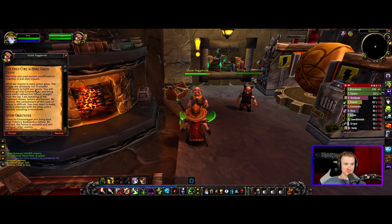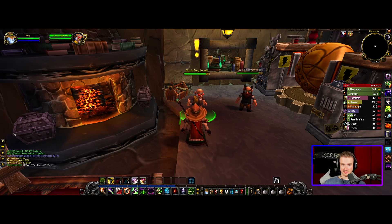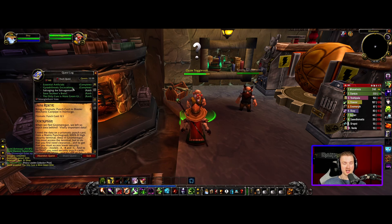The quest text reads: 'Not only was your sample insufficient in quantity, it was also impure. What we require is more green glow. The troggs are not irradiated sufficiently to fulfill our needs. You will have to go into Gnomeragon and bring back radioactive fallout straight from the tap — specifically from the irradiated slimes, lurkers, and horrors. Containment is difficult; you may need several attempts. Travel to Gnomeragon and bring back high-potency radioactive fallout. The fallout is unstable and will collapse rather quickly.'